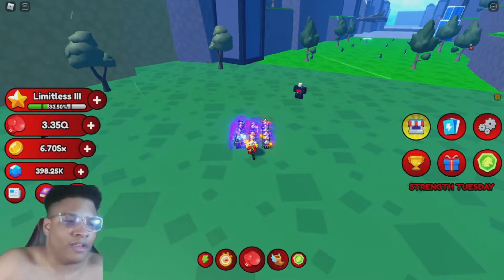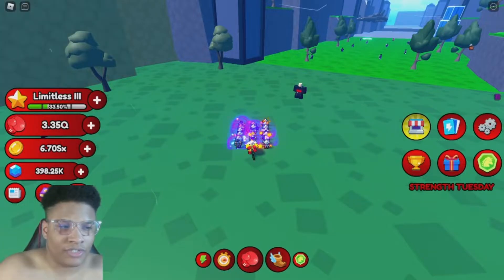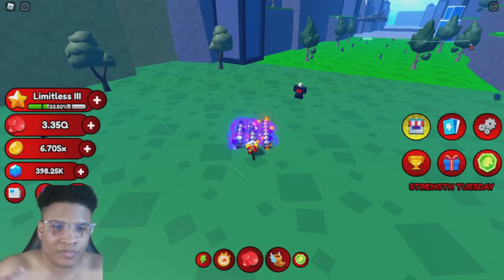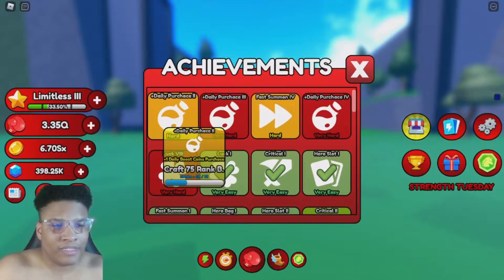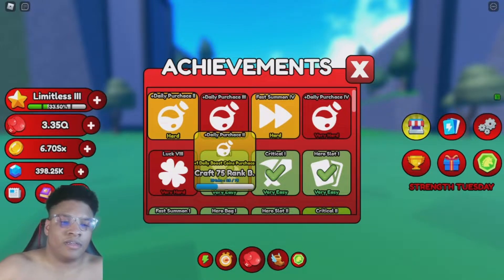They added elixirs, a new mount, new achievements, and stuff like that. So let's just get into it. The achievements they added are daily purchase and fast summoning.